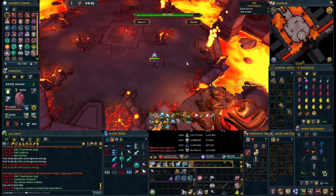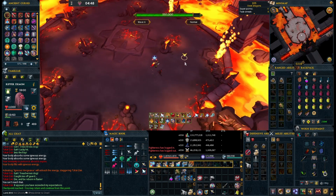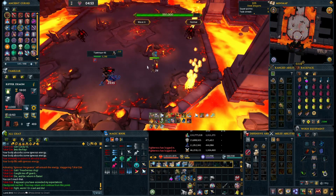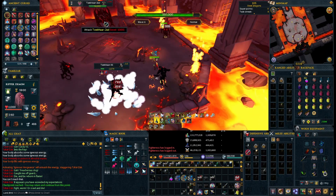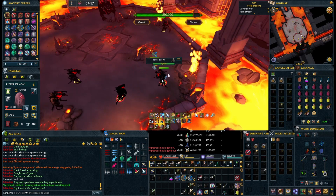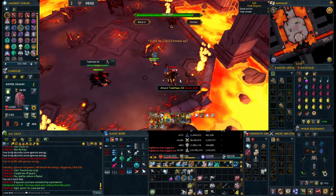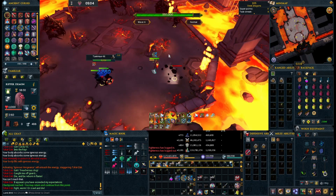Immediately afterward we have our first Jad wave. You want a safe spot behind the rock in the northwestern corner so that when it spawns, it gets stuck behind the rock, and it lets you deal with the rest of the mobs that spawn beforehand. Once you've cleared out all the other mobs, you just take on the Jad with your typical prayer flicking, and then you move on to the next waves.